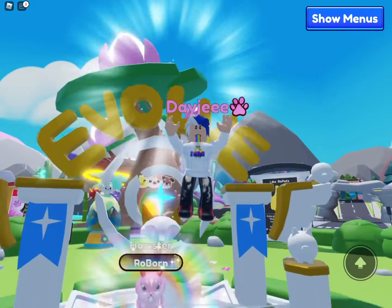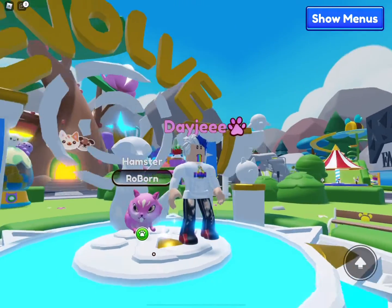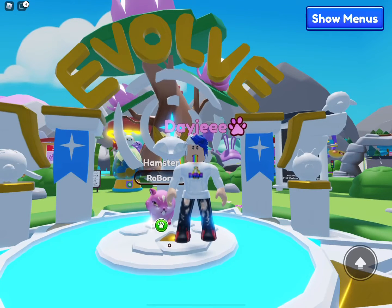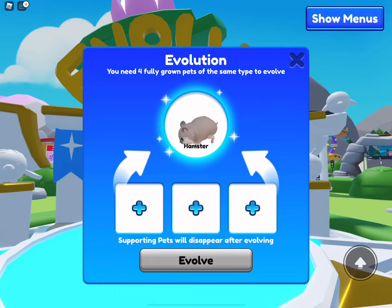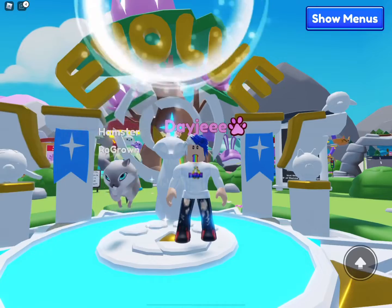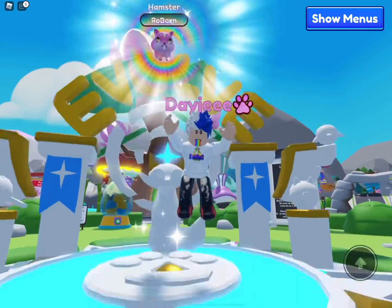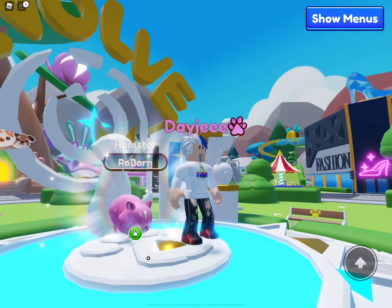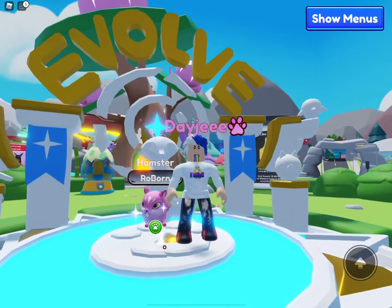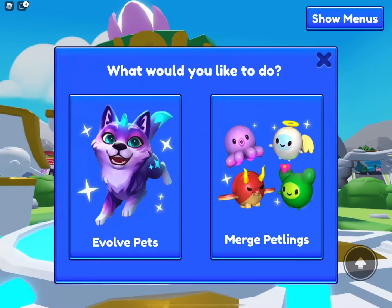There we go — a sugar drop! Why didn't that come sooner? It was so hard to evolve, and then all of a sudden as soon as I got one through a trade, they start appearing. And then boom — another one right after! Two sugar drops in a row. Unreal how long it took and then two back-to-back.